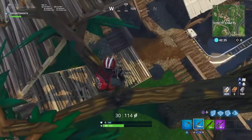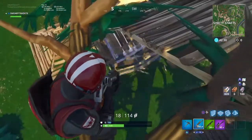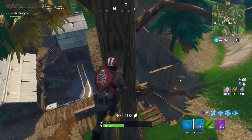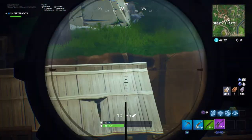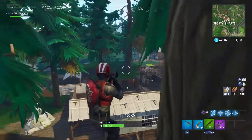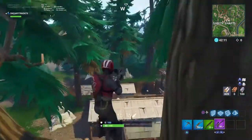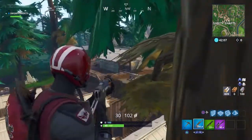This next spot is in this tree up here. You just want to build up and down the staircase, and there you go — you've got a nice camping spot. You're not that hidden, but nobody really checks in trees. Watch out for people breaking the trees. The reason I picked this tree is because you can see through most of the area, giving you a nice little sniping or AR spot.